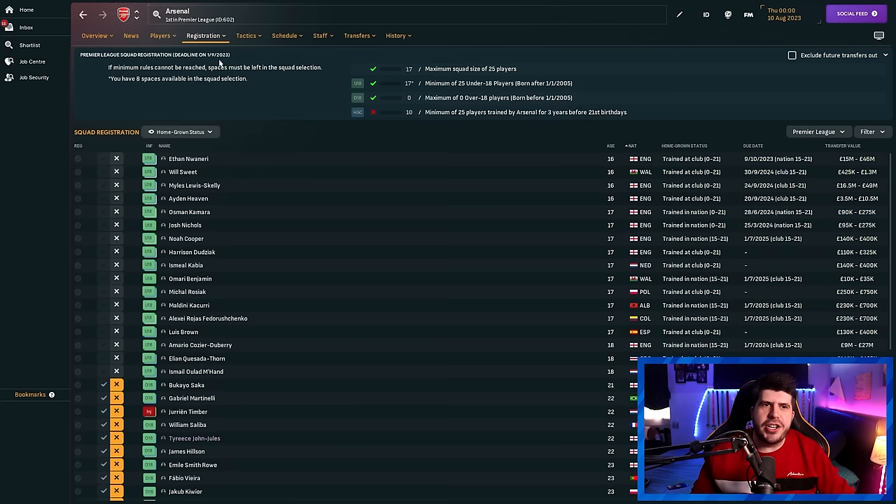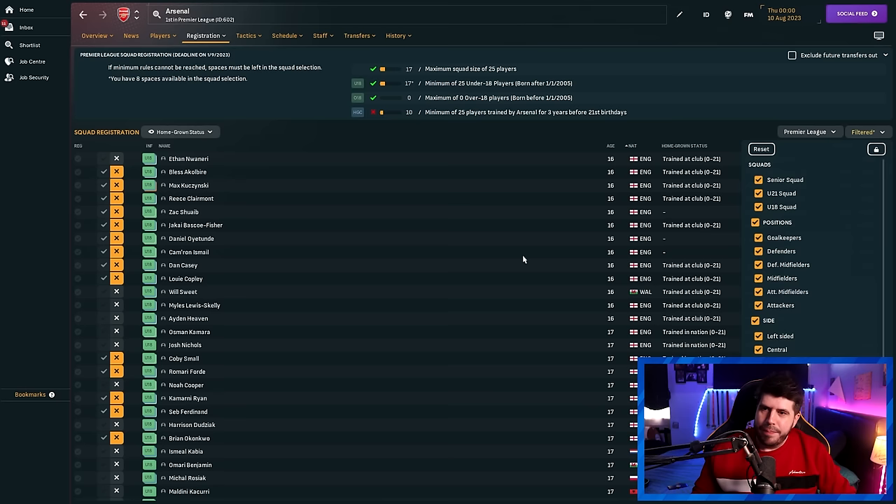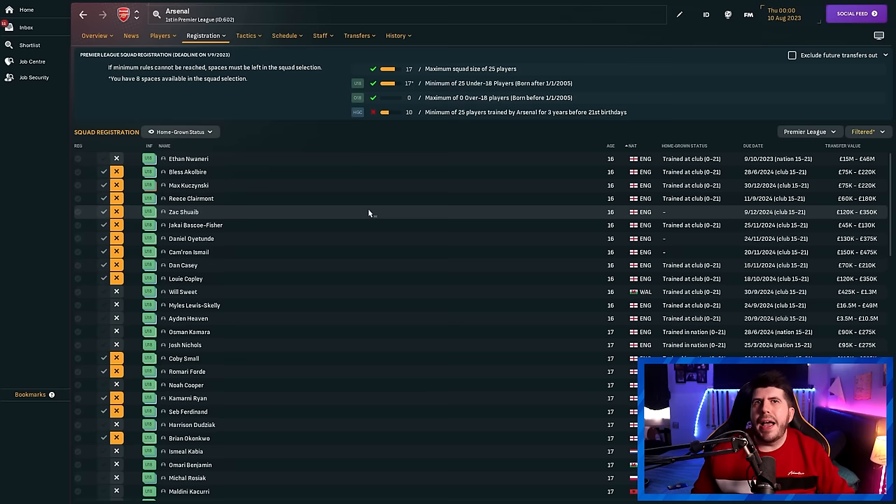Looking at Arsenal's Premier League registration, they've actually done pretty well — managing to register 17 players. Not every club has been quite so lucky. There's a disparity between the number of players registered and the number trained by Arsenal for three years before their 21st birthdays, because at the very start of a save some players in there count as homegrown trained at club — just not at Arsenal specifically. Unfortunately there seems to be no way to differentiate that in the editor, so they still count. After the first couple of seasons, since clubs can't sign any players, that issue evaporates.